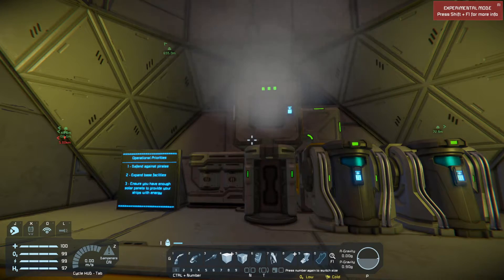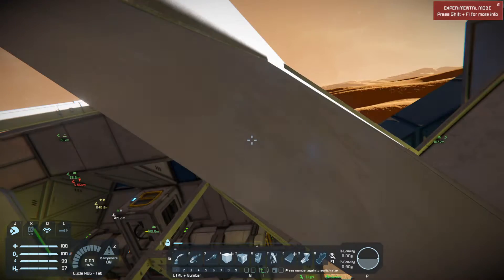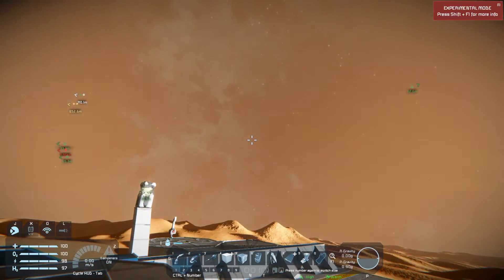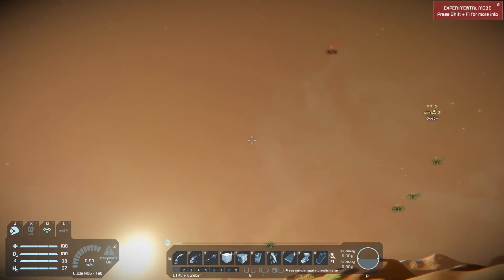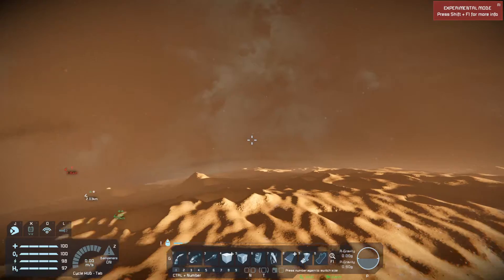The other option is to find it just by running around. In order to show you what you're looking for, I'm going to use the spectator camera. To get the spectator camera, press F8. Basically what you're looking for is the largest mountain on the planet, so you just want to fly around until you see it.